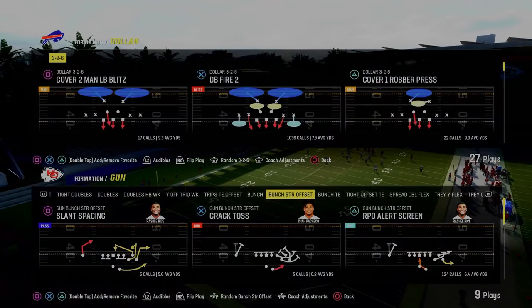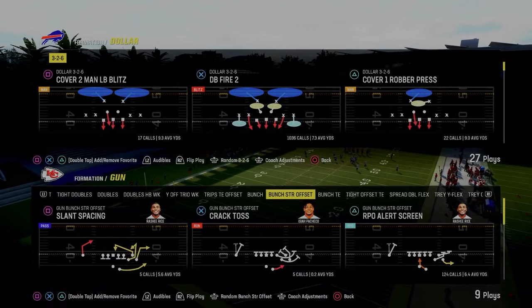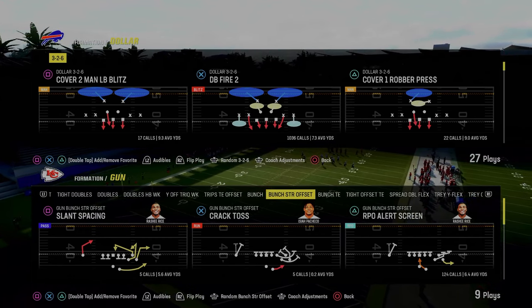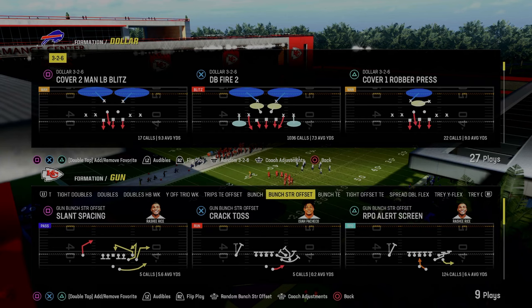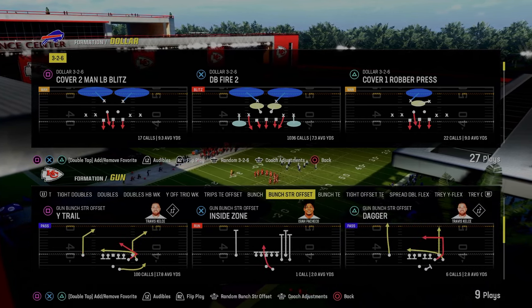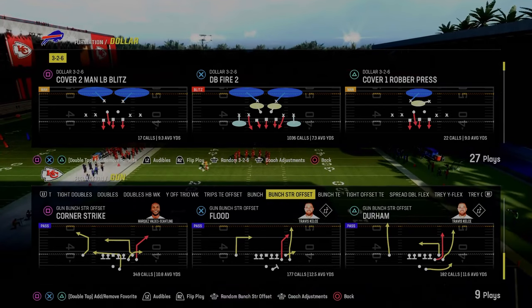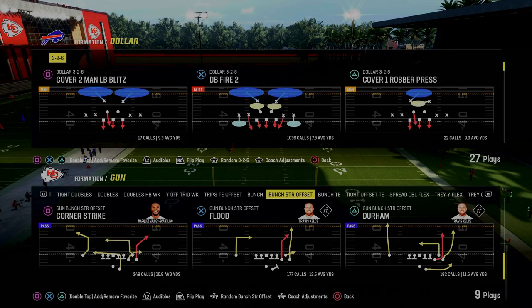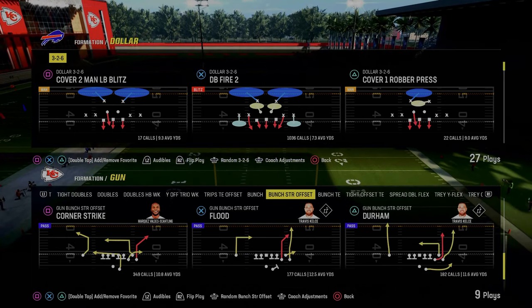Today's video I'm going to show you one of the coolest things that you can do on defense in Madden 24, and it is known as the cross man concept. We're going to apply this concept to defending one of the better formations in Madden 24, which is the bunch strong offset. You could apply this to gun bunch, you could apply this to trips — I just want to show the power of the cross man system and what we can do with this.